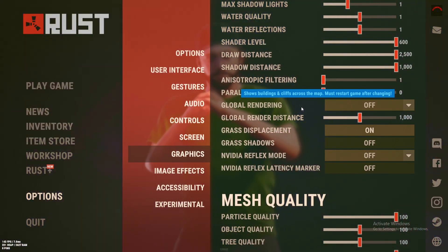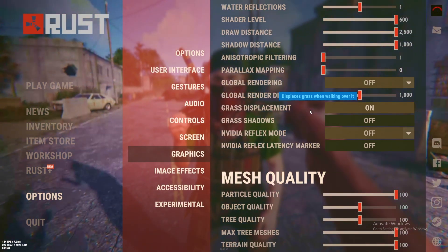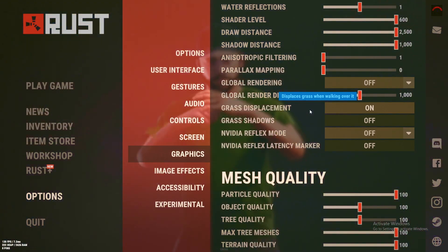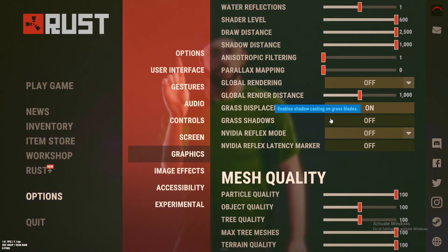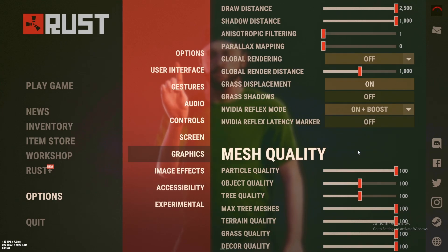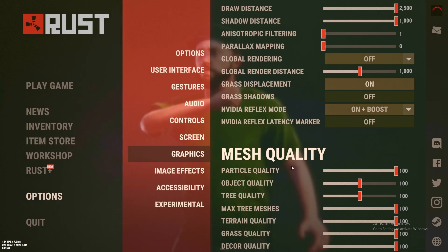Global rendering is off — do not leave this on. Keep this on 1k. Grass displacement is up to you depending on your PC. Turn off grass shadows. Nvidia flex mode is on plus boost — now keep this off.